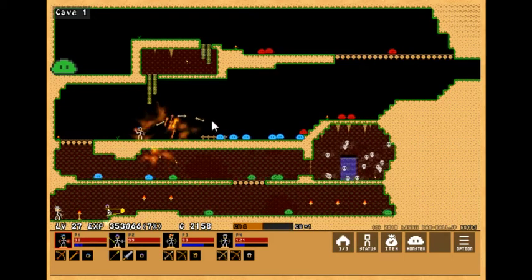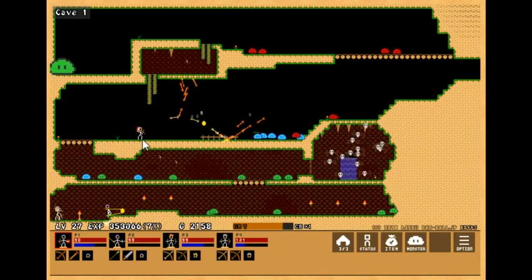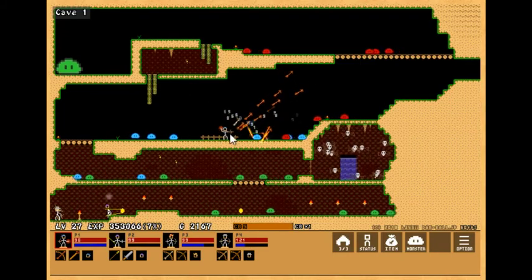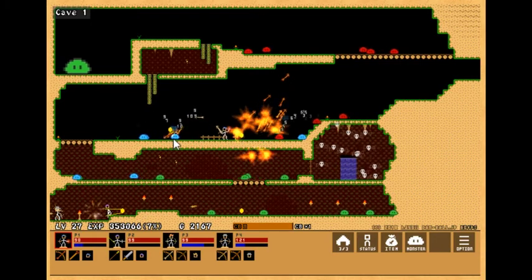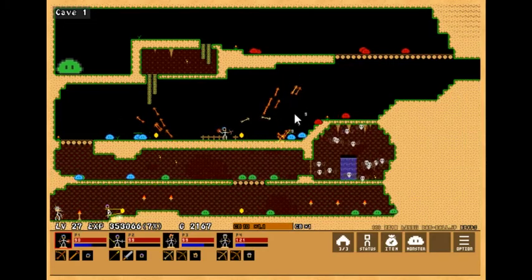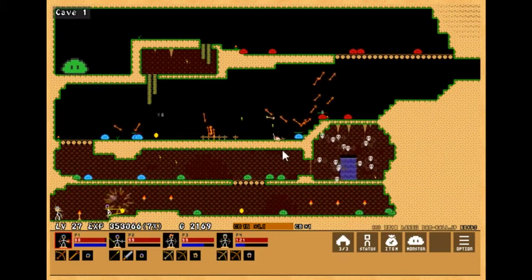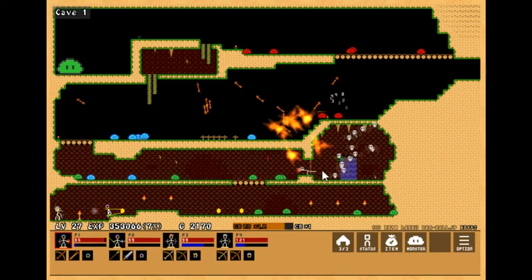Huh, interesting. Wait a second — oh my god, that's kind of cool! So it appears how this works is they travel like normal arrows until they hit something, and then they slow down and go in a straight line. During this point they just bounce off of walls and deal damage to anything they touch, kind of like normal fire weapons do. That is kind of interesting — hold on, I want to try this in an enclosed space.